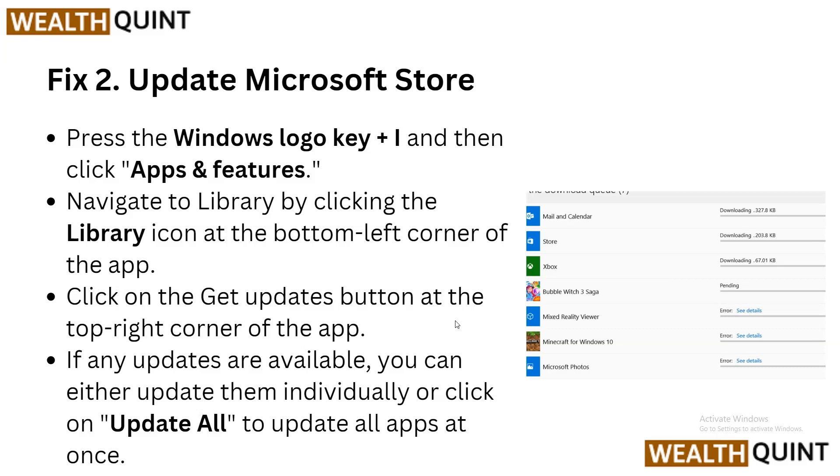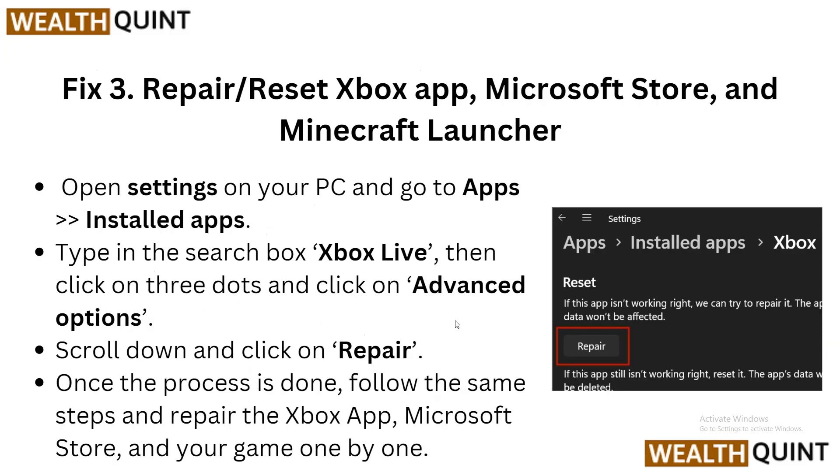Step 3: Repair and reset the Xbox app, Microsoft Store, and Minecraft launcher. Open Settings on your PC, go to Apps and Installed Apps, and type Xbox Live in the search box. Click the three dots and select Advanced Options, then scroll down and click Repair. Once done, follow the same steps to repair the Xbox app, Microsoft Store, and your game one by one.